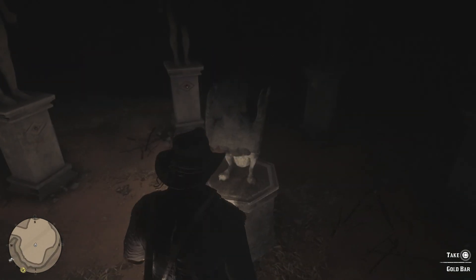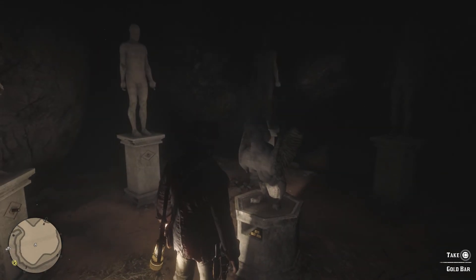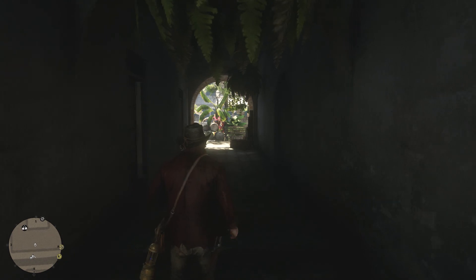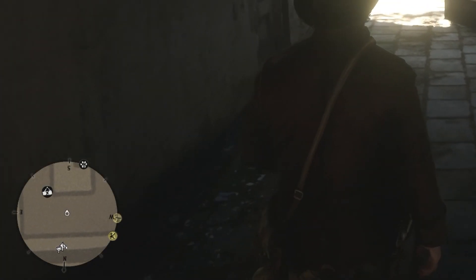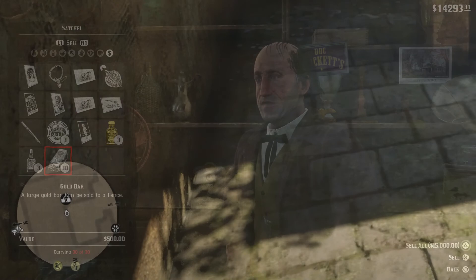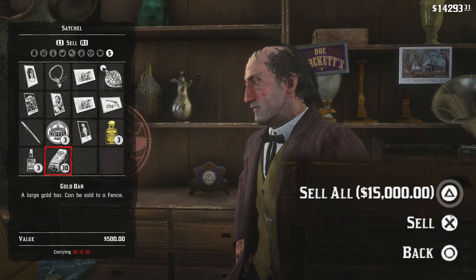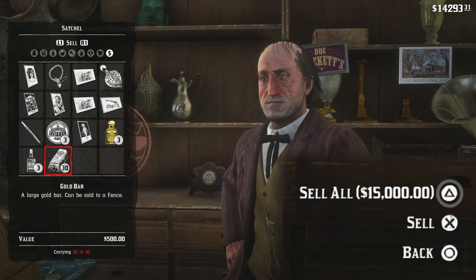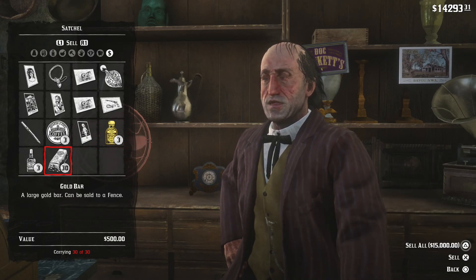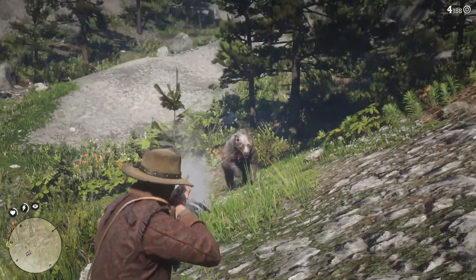Once you have a total of 30 gold bars, go fence them. Look for this icon — it looks like a purse with an axe on it. Go see the Fence to sell. You should have it unlocked. As you can see, 30 bars are worth 15 grand, which is a lot of money. Once you sell, ride back to the cave and do it again.